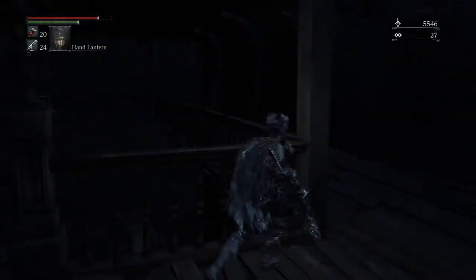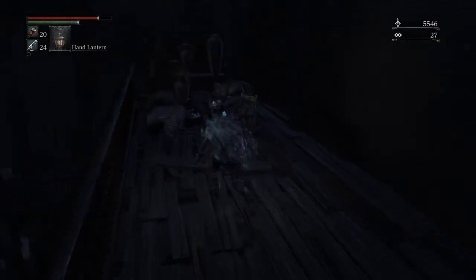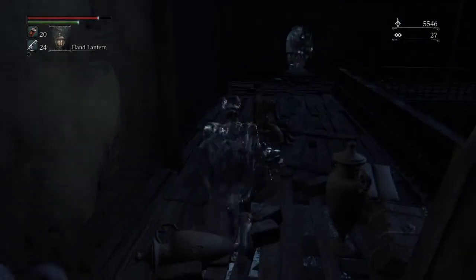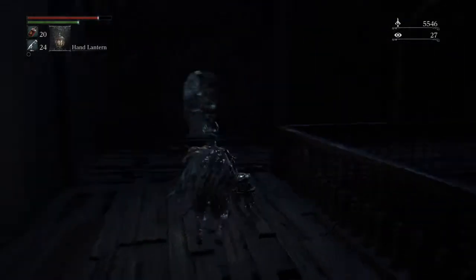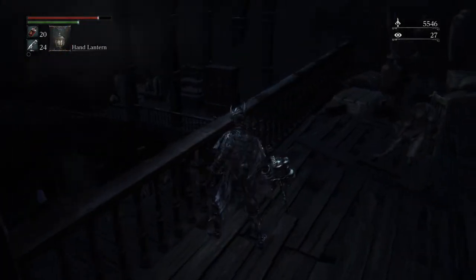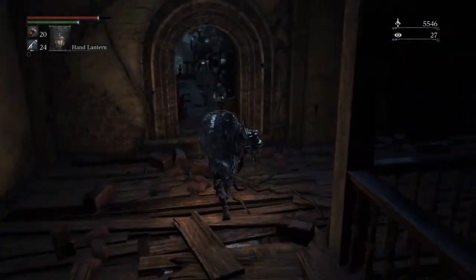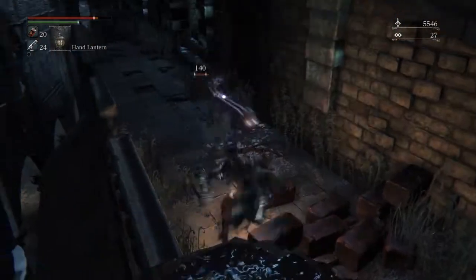As soon as you get up here, you're going to get the full charred armor off of this corpse. I'm not seeing another corpse, so yeah — like I said, I'm pretty sure you get the rifle spear from the chest down there. If I'm wrong, just search around — it is in this room, I'm 100% sure of that. The charred armor has the highest fire resistance I've seen in the game so far, and that's going to help you with a lot of the fire-oriented bosses.